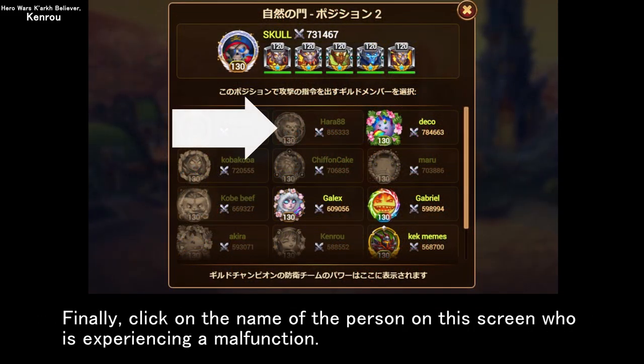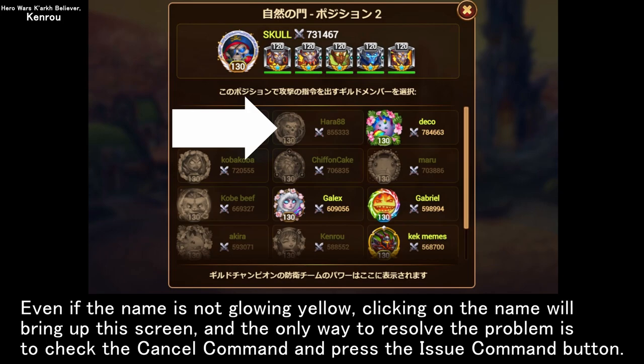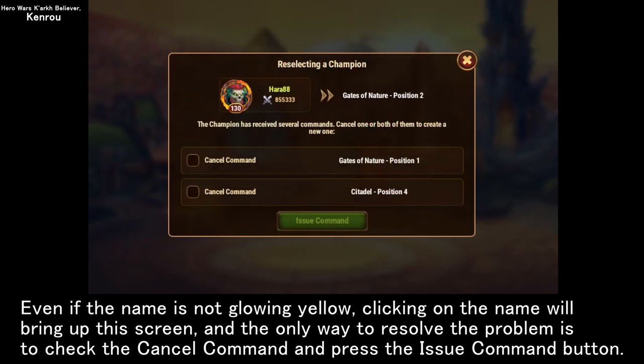Finally, click on the name of the person on this screen who is experiencing a malfunction. Even if the name is not glowing yellow, clicking on the name will bring up this screen, and the only way to resolve the problem is to check the cancel command and press the issue command button.